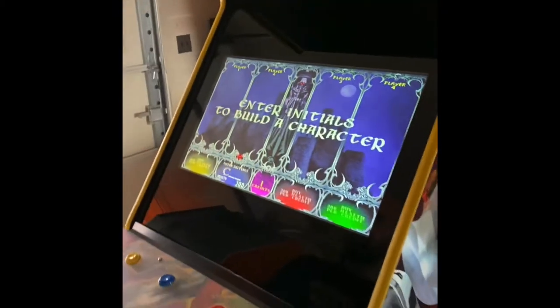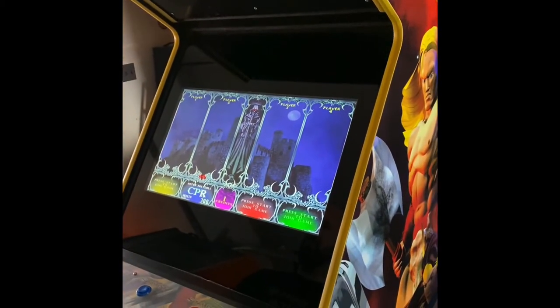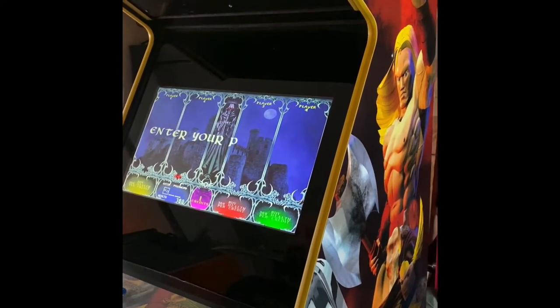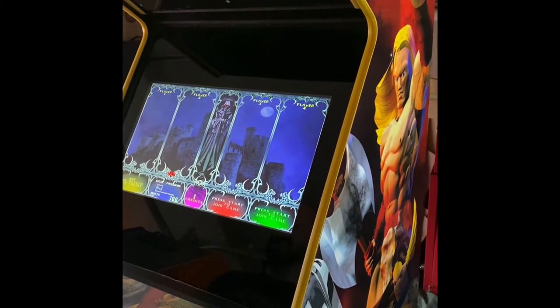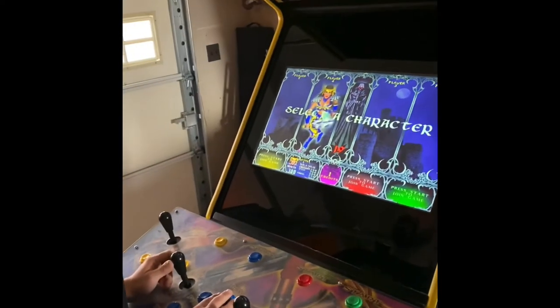Select a character. Enter your password — you don't need one, just skip buttons. Password accepted. Select a character.